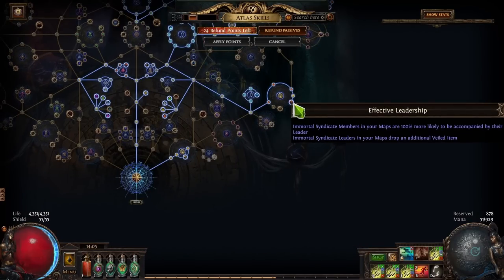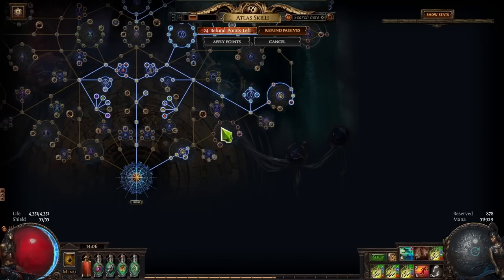Effective Leadership is another key passive: immortal syndicate members are 100% more likely to be accompanied by their leader. Leaders normally appear rarely, so this lets you much more easily manipulate who leads each safe house. If someone is a leader in a safe house where you don't want them, you'll be able to meet them more often and kick them out very easily. These are the passive skill points we're picking; everything else depends on your other strategy.